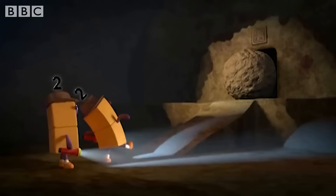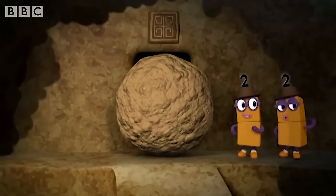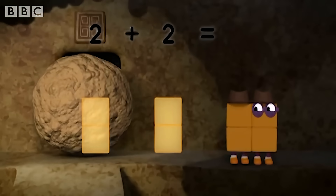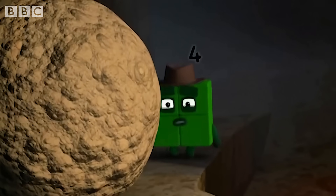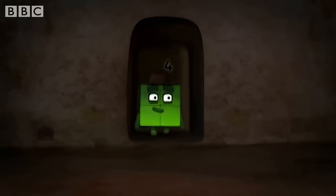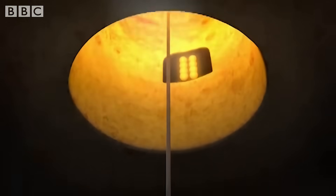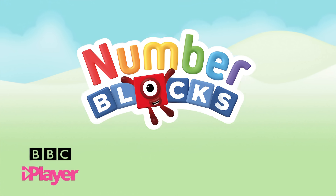Which way? Through here. We need someone stronger. Someone bigger. Double up. Two plus two equals four. One. Wait, why are boulders never square? The golden apples. We'll be right back.